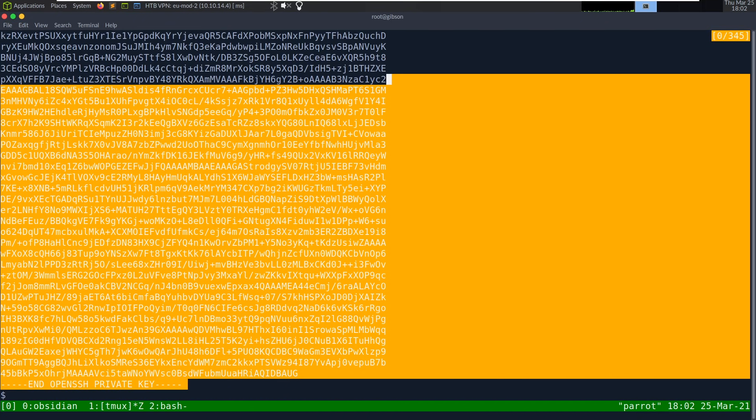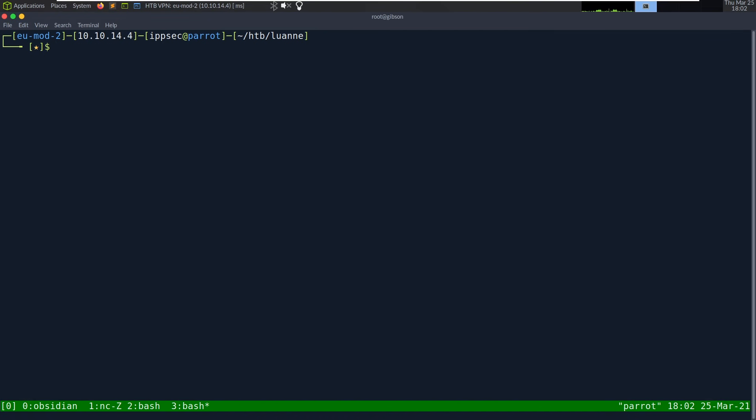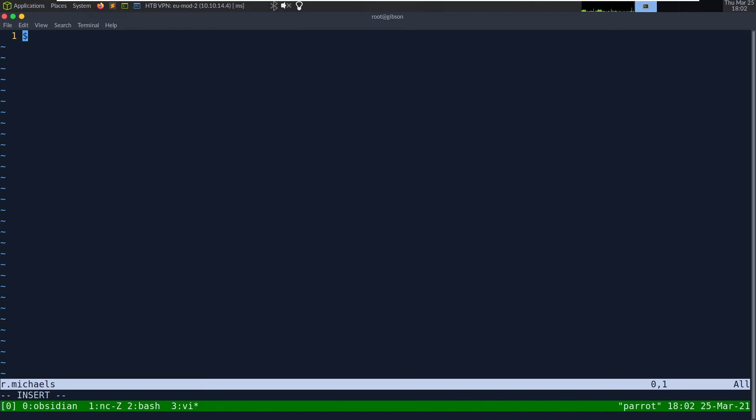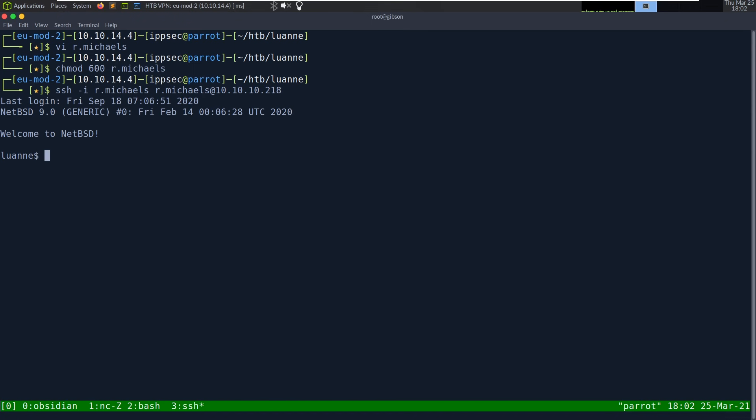Copying the SSH key. Let me vi r.michaels, paste the key, chmod 600 it, then ssh -i r.michaels r.michaels@10.10.10.218 -- and it lets me in. Welcome to NetBSD.